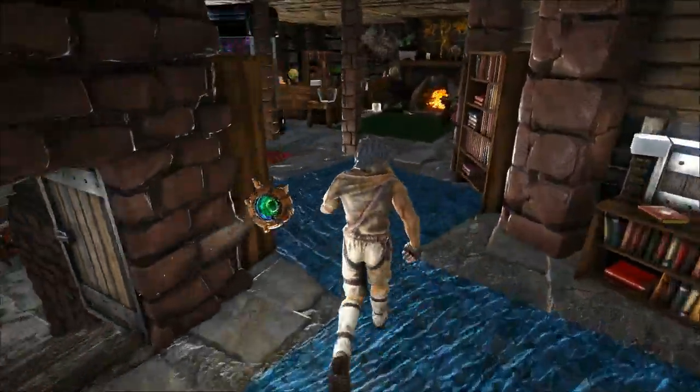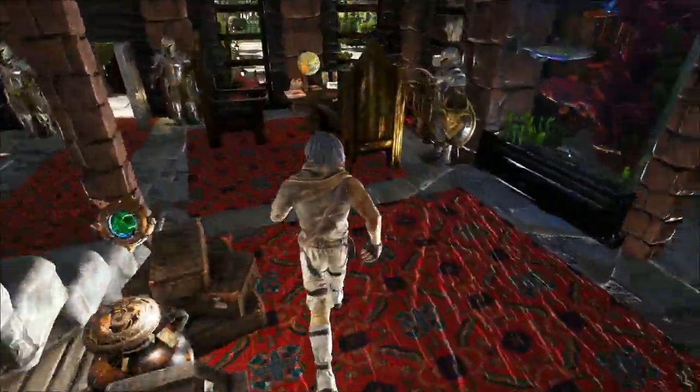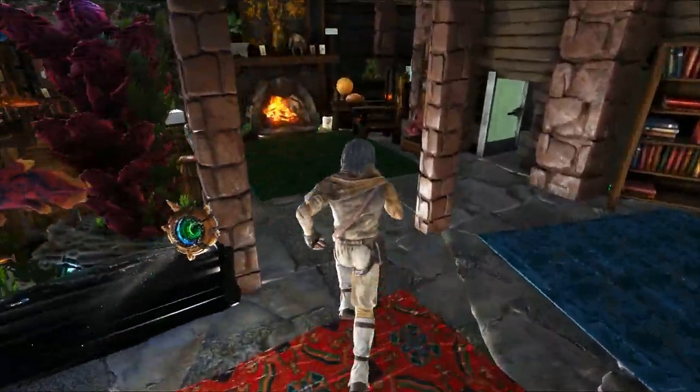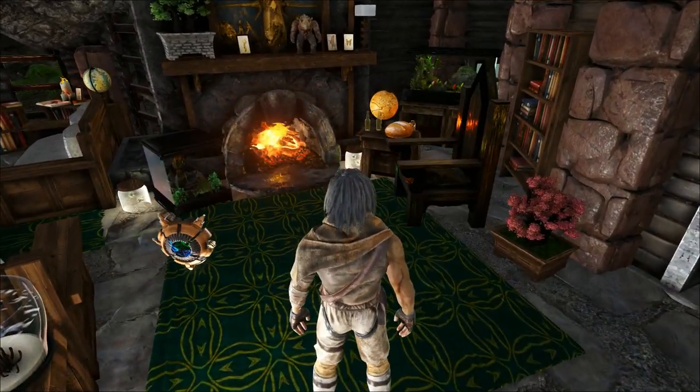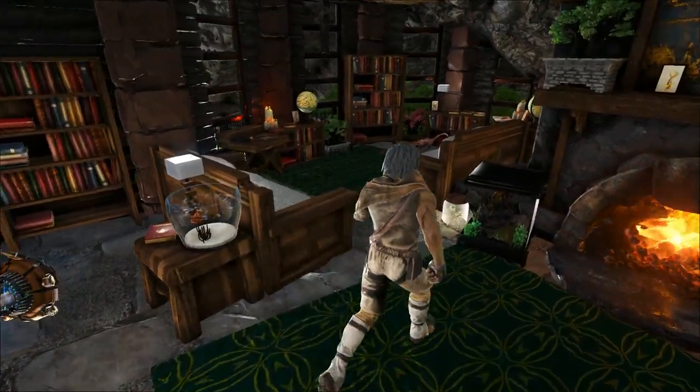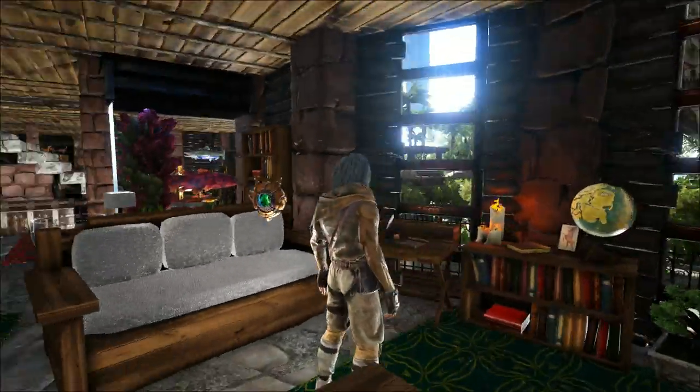Inside the mansion I've built little areas where you can study and things like that. There's libraries, loads of books, every little bit of deco is all pretty much placed separately. Just all places to chill out, like a comfy chair next to a fireplace and all things like that.